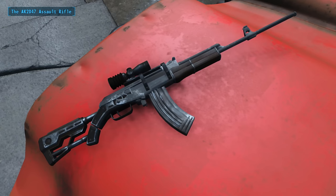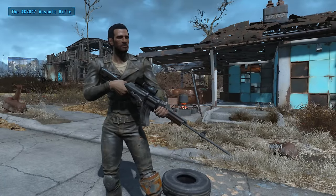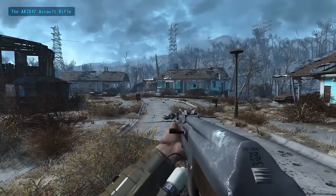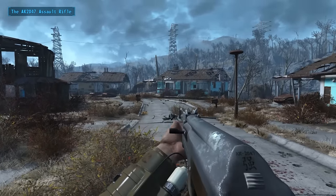Sticking with guns and the same mod author, the next weapon is the standalone AK-2047. This fictitious weapon is heavily based on the extremely popular AK-47 rifle and you'll immediately notice the similarities between the two weapons. Again this comes with an entirely new model and textures as well as complete animations so it all looks and shoots well.